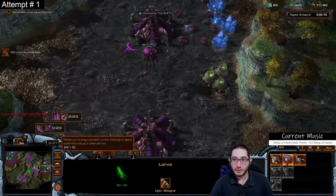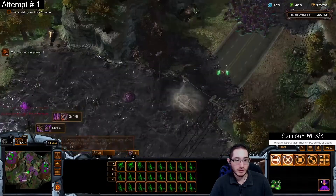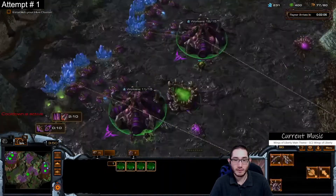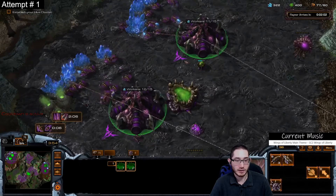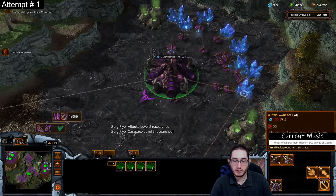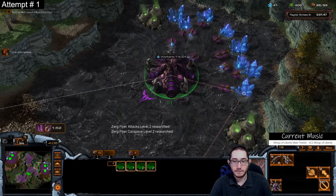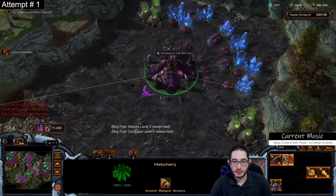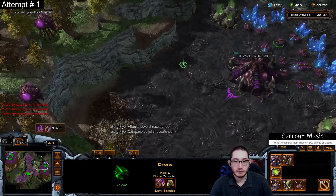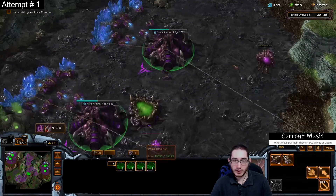Alright, establish my hive cluster. Raynor arrives in two minutes, so I'm just going to drone up. I will get to attack the colonist trucks as they try to make their way to the starport. I get queens this time - I'll need them for injects because my hatches only have three larva.